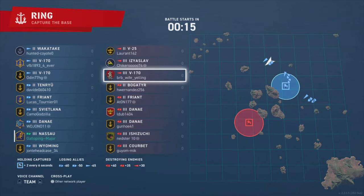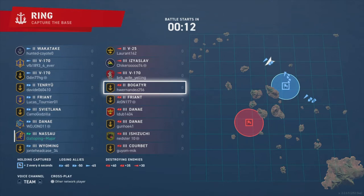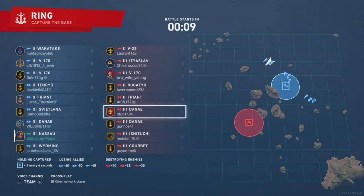Looking at the enemy team, in this case we have three enemy destroyers: a V-25, an IS-LAV and a V-170. The Germans — the V-25 and the V-170 — at tiers 2 and 3 have forward firing torpedoes. Usually what you'll see them do is keep turning around in an S-shape towards you, alternating side torpedoes with their front torpedoes and then swinging around to the side again — fish-tailing towards you as a battleship. The IS-LAV, being Russian, has small, fast-reloading torpedoes but very short range, so you will see her before she can get near you.